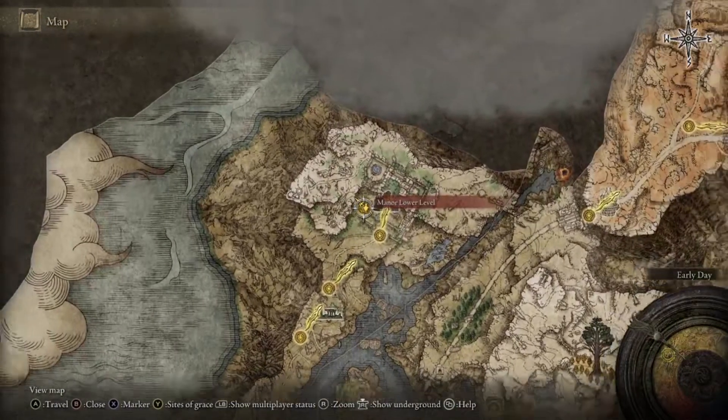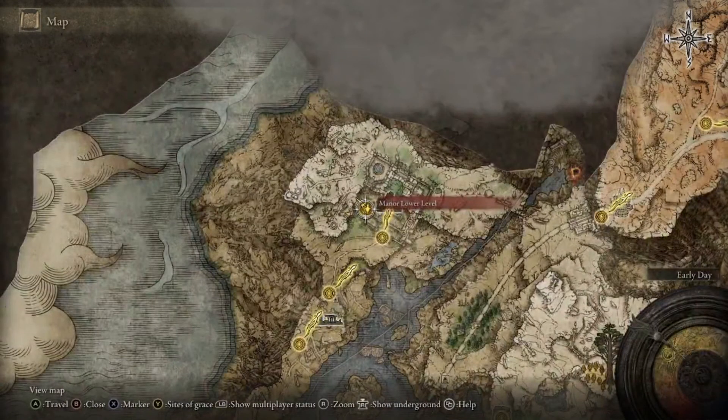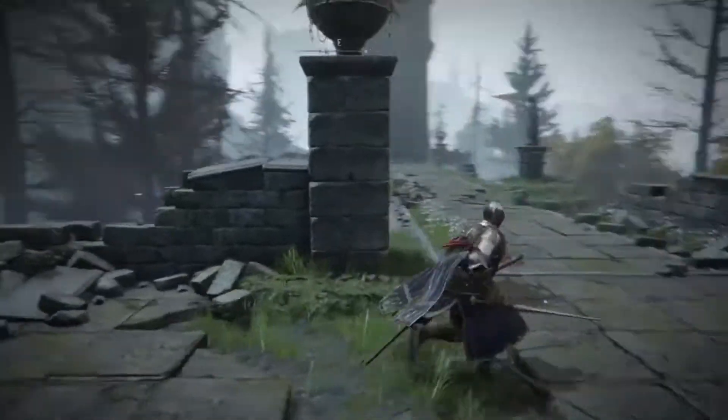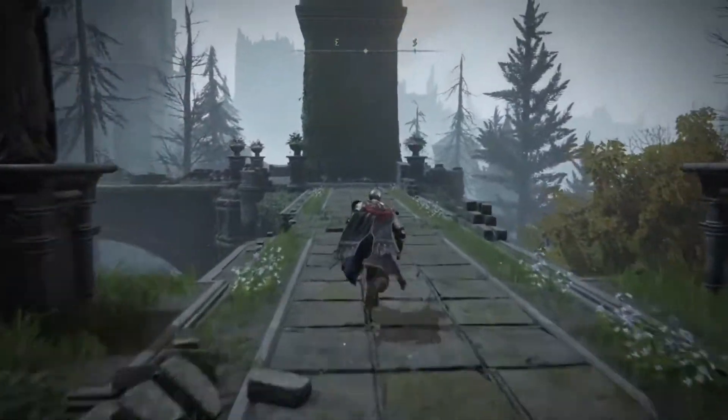Start here at the Caria Manor up here in Liurnia, and get to the Manor Lower Level grace point. Once you reach that grace, walk out here and you'll see these upper areas you can walk above. A bunch of ghosts will spawn, so just book it.